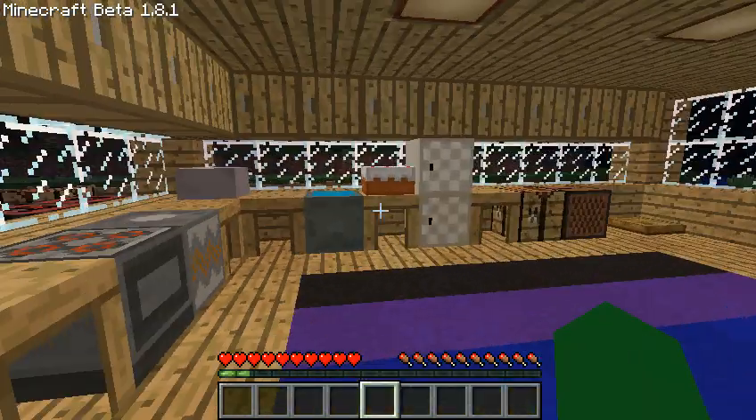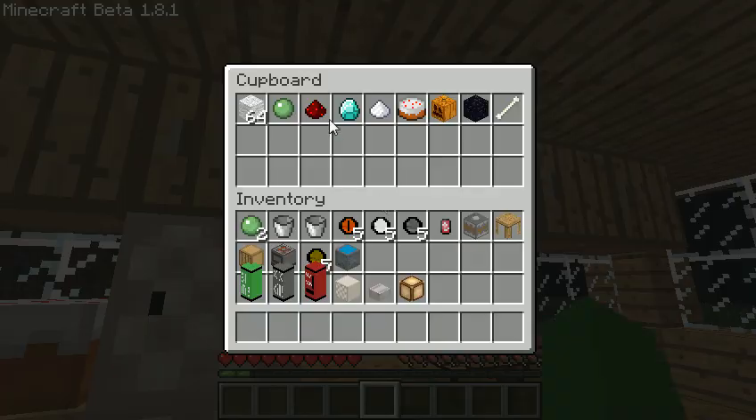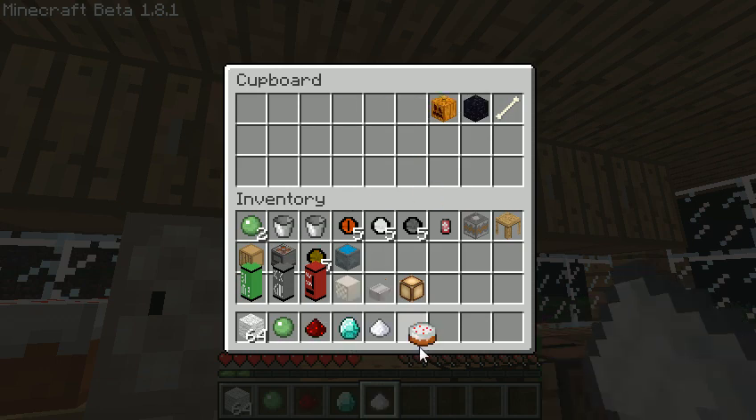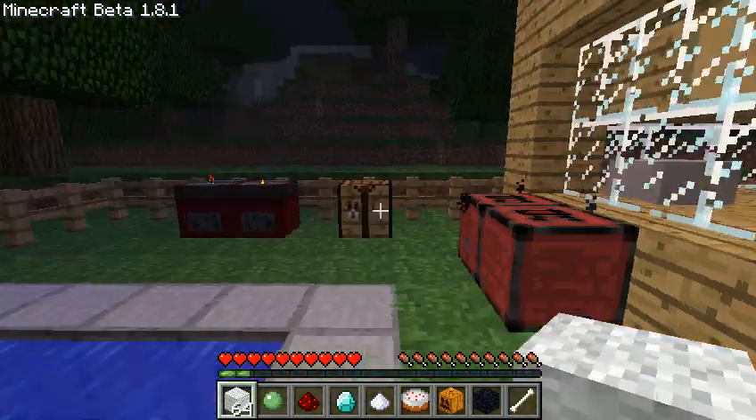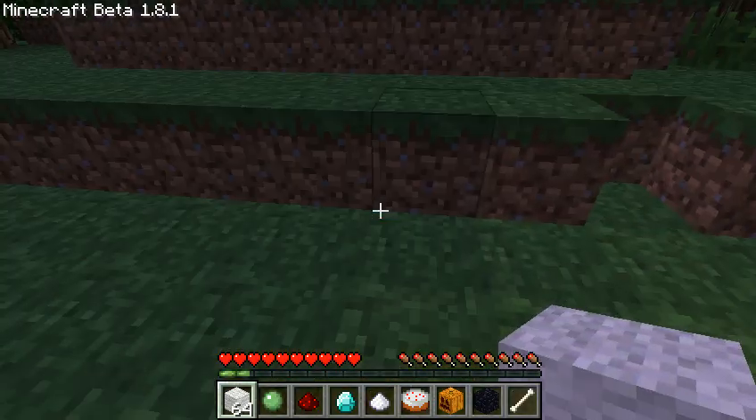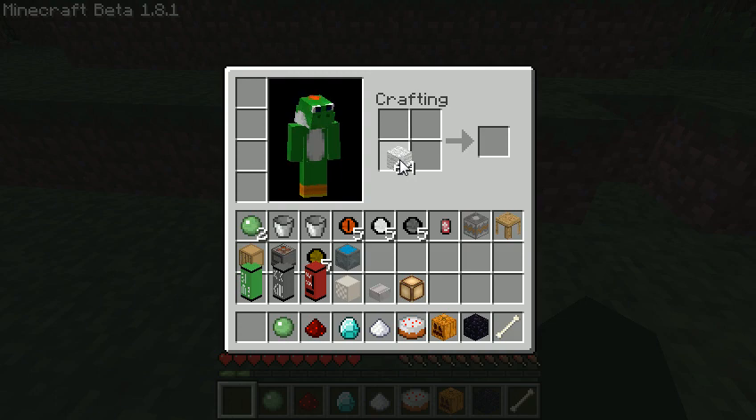So now we're going to make the carpet. It kind of stinks that you need diamond to make carpet, unless you use too many items. To get carpet, you just take wool and put it right on top of each other, and you get white carpet. I'll just place ten of these.